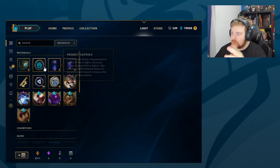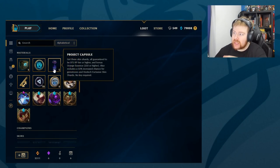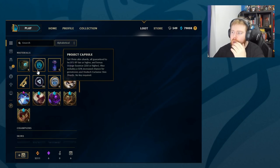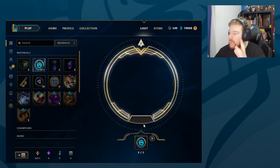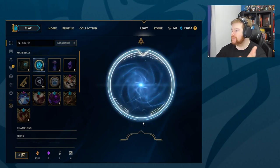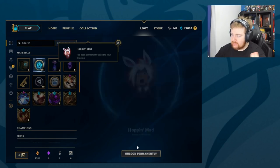Now we're moving on to the capsules. But by getting the capsule package, we were guaranteed - or given - a Hextech Mystery Emote. So we just get given an emote. And we're gonna get... Hopping Mad.